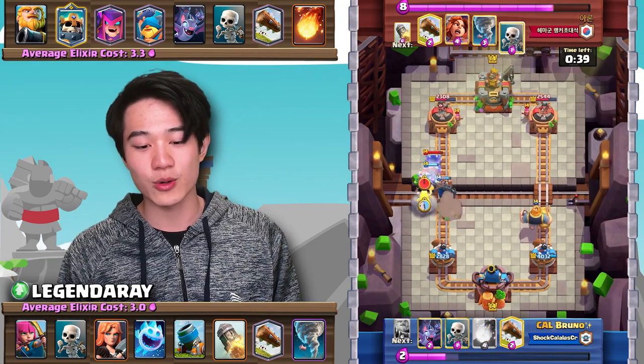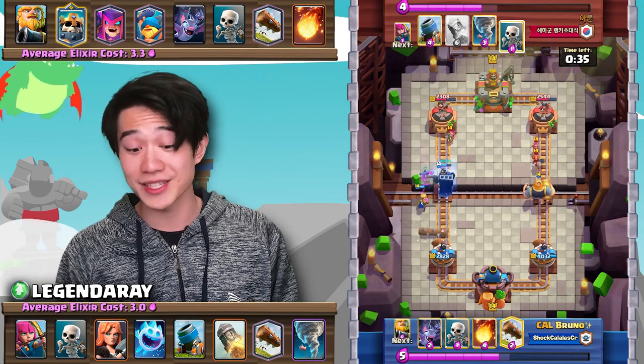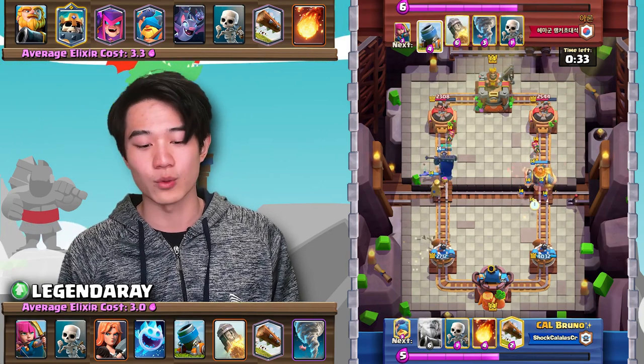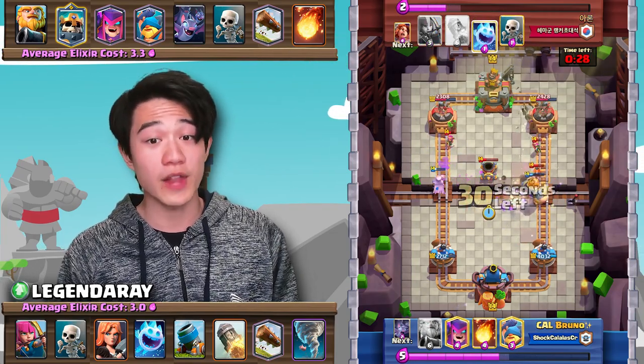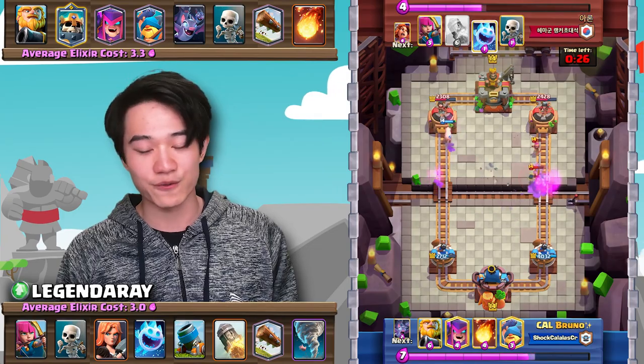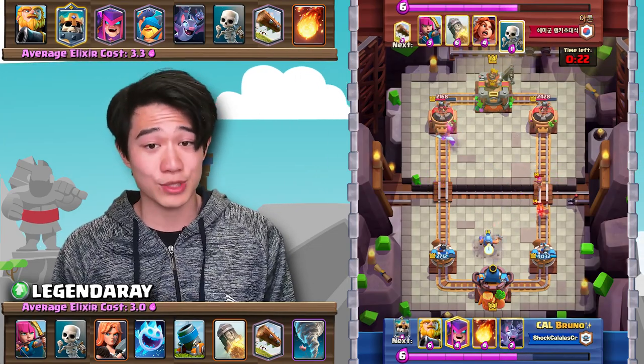Rocket comes down immediately, followed up with a mortar. Eren is now going to really have to struggle defending this push. On the left we have a Skeleton King push, and on the right we have a Royal Giant. Mortar in the center this time is going to distract both lanes — very, very flawless defense. And just like that, we're only about 600 damage behind.